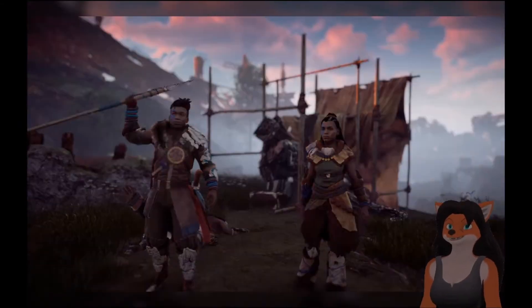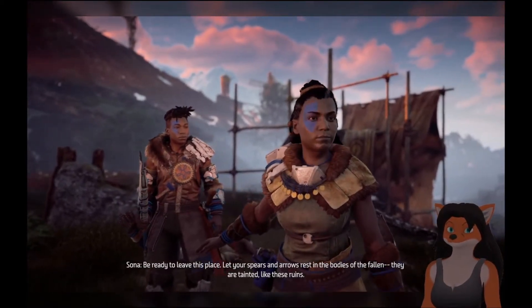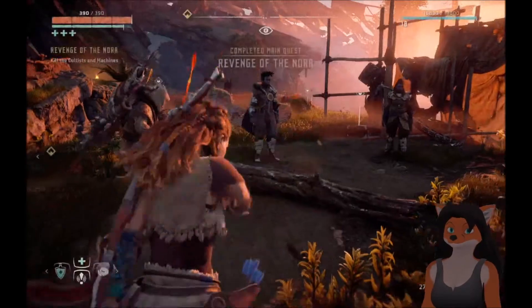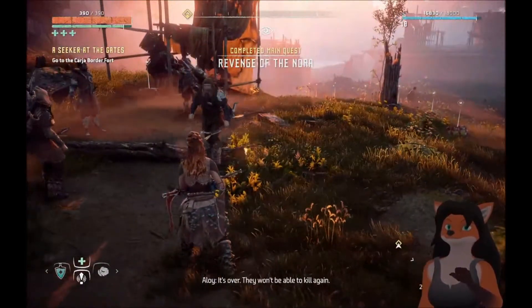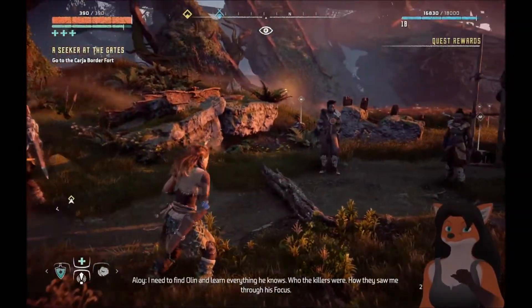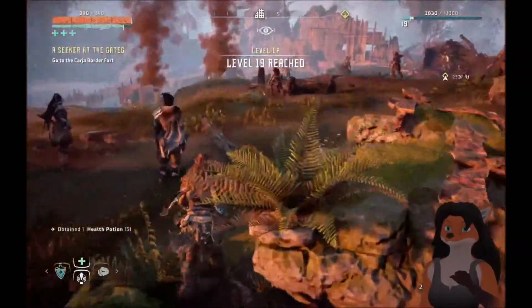Well, that was intense. Be ready to leave this place. Let your spears and arrows rest — the bodies of the fallen are tainted, like these ruins. It is done. They won't be able to kill again. I need to find Olin and learn everything he knows — who the killers were, how they saw me through his focus. And we leveled up. Perfect.